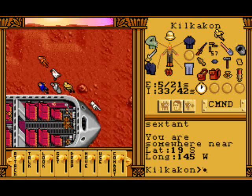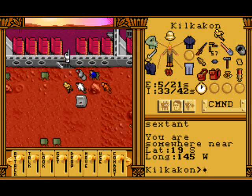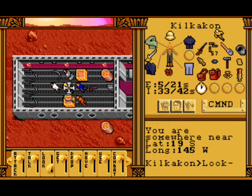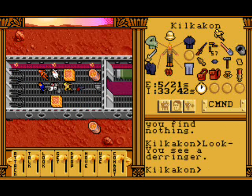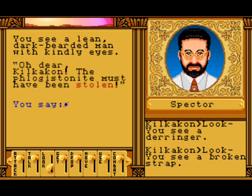Here we are — we have found the 1893 projectile! Isn't it nice to have things written down? So we need to go and find the cargo hold. Here we are and we need to look for various things — nothing, nothing, nothing. A very weak pistol and a broken strap — sorry, a broken strap. We see a lean dark bearded man with kindly eyes.